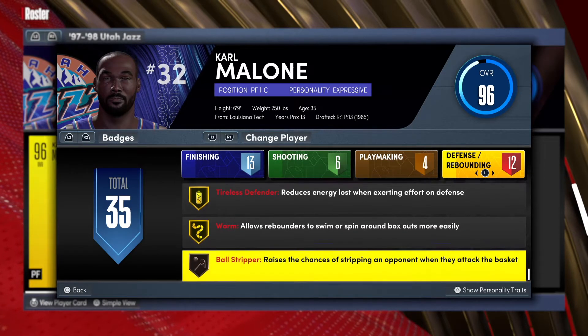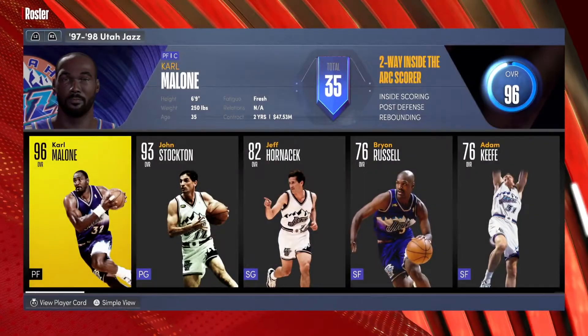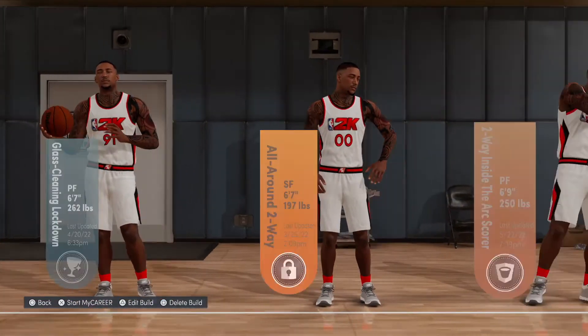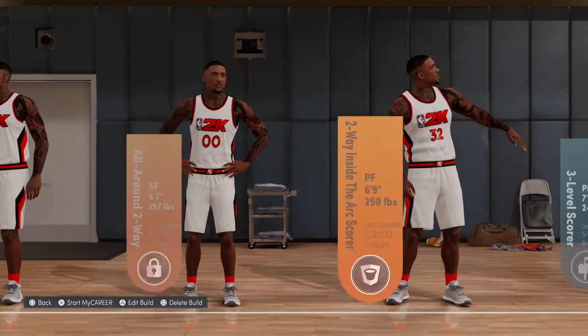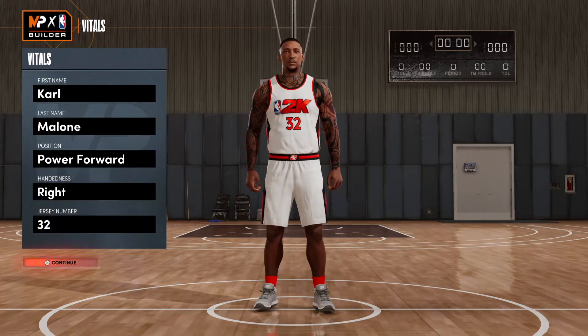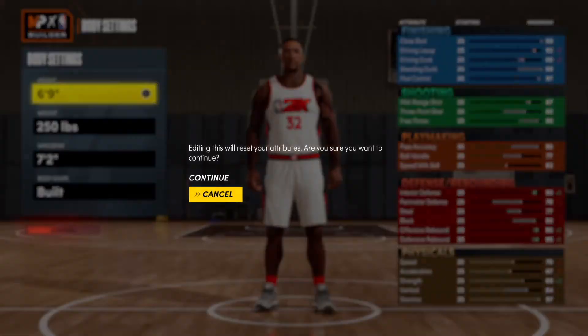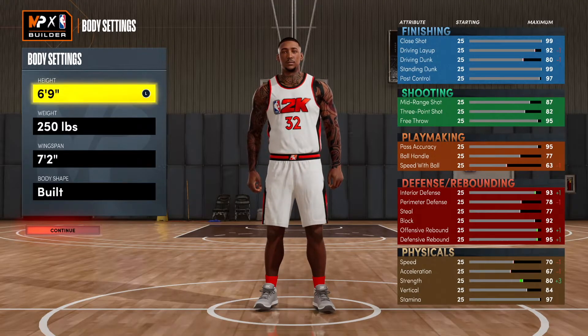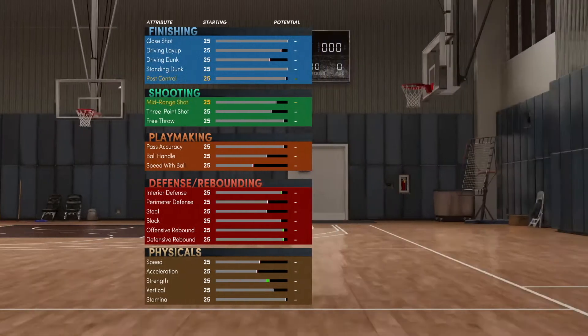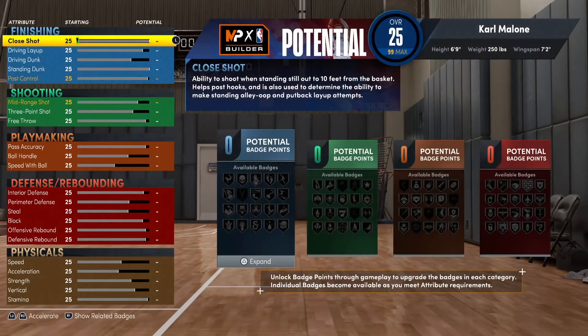We're not gonna waste any time — let's go to the player builder and make the one and only Karl Malone. First and last name, Power Forward of course, jersey number is 32. We're going to reset the attributes. Height at 6'9", 250 wingspan, body shape set to built.